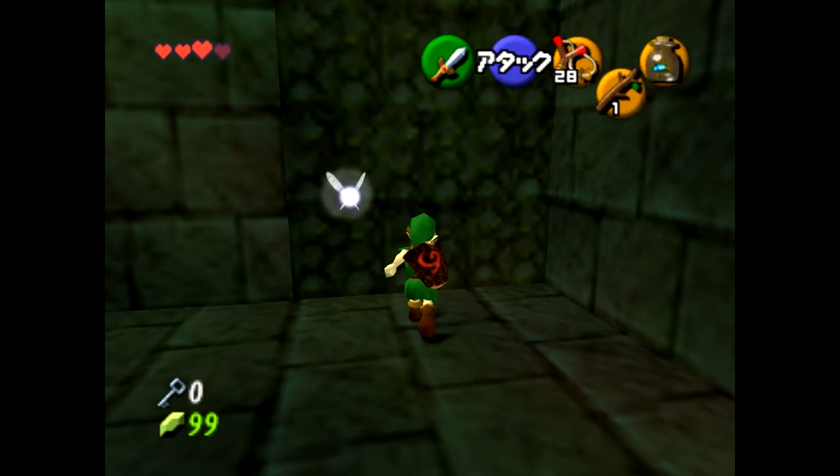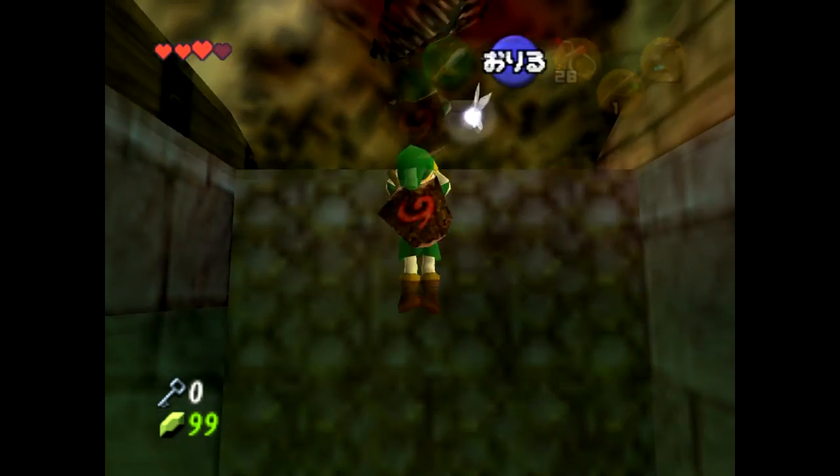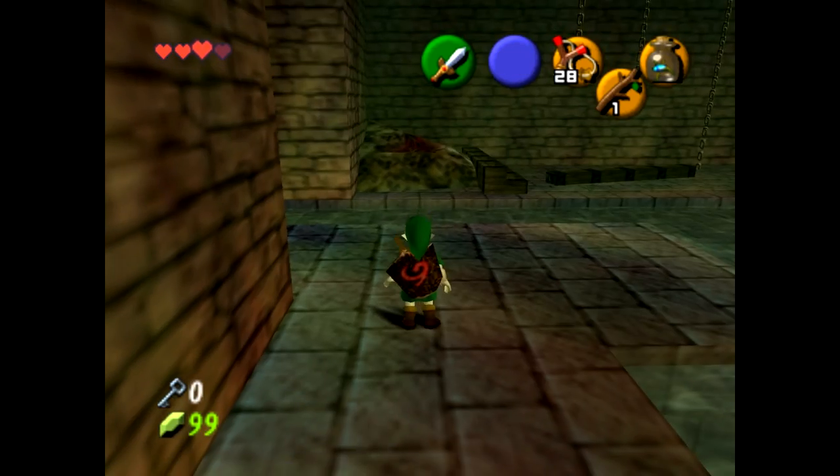Now that we've got the bomb bag, the quickest way out is usually just to save and quit. But for completion's sake, I'm going to show you where to get the compass, the map, and Skulltulas in the bottom of the well.